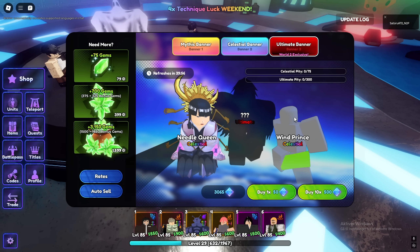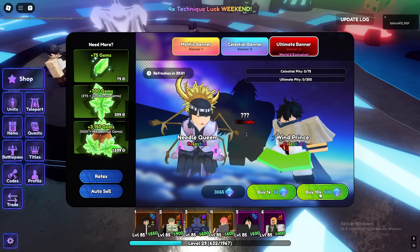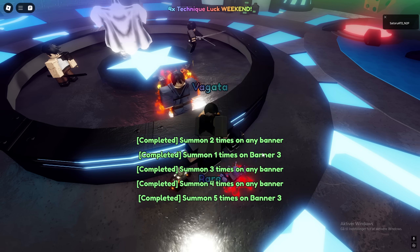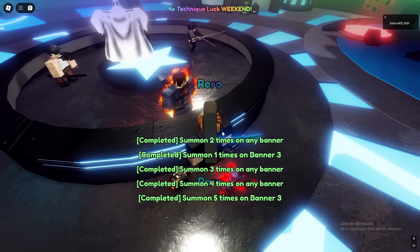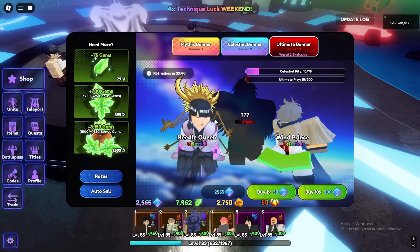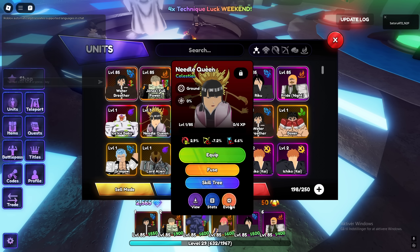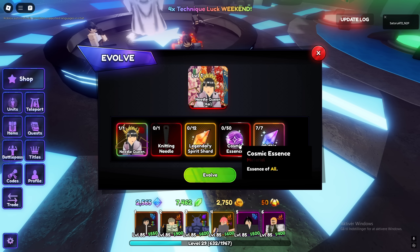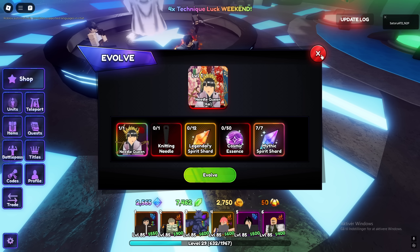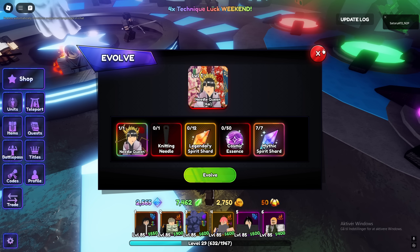We don't get Banner Three, which is insane — Needle Queen would be the best unit right now for me, she would be insane. We got a lot of quests done right there, and we got Needle Queen! What essence does she need? Cosmic essence. Man, I don't know how I'm gonna get that.